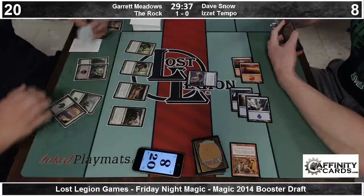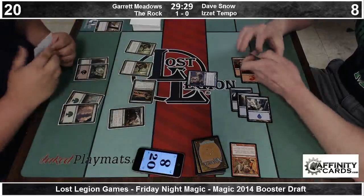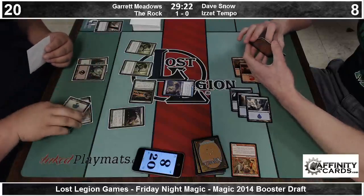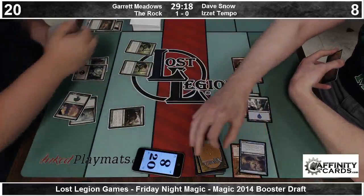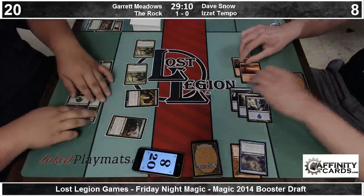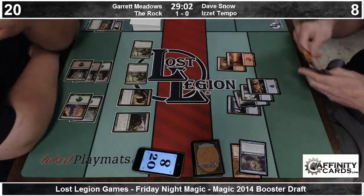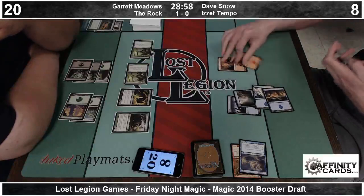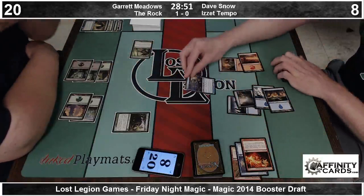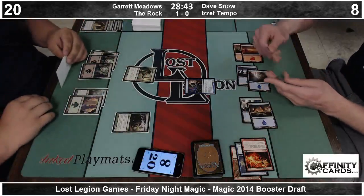Dave thinks about it and ends up playing an Air Servant — a 4-3 flyer that taps flyers, so he can at least block something. Garrett's going to offer the trade with his Rootwalla, which Dave doesn't have the luxury of declining. I'm on team Shroud is okay because you can control the power level. Hexproof is the problem because you can get around the restriction by putting Mark of the Vampire or Spectral Flight on it.